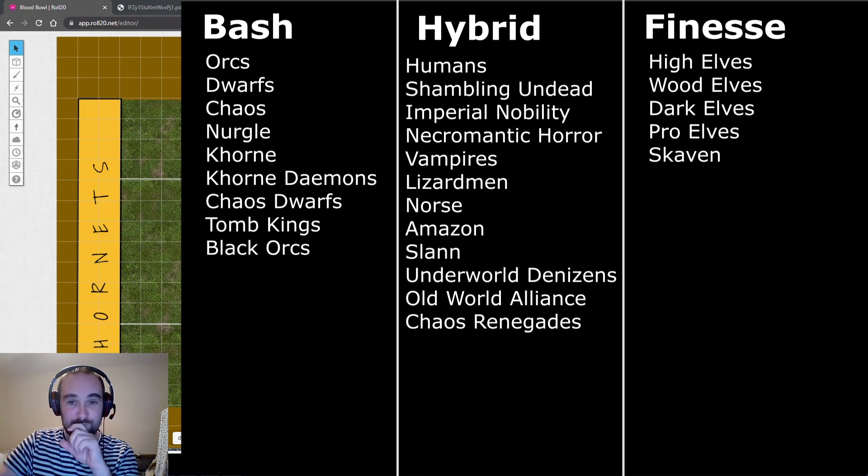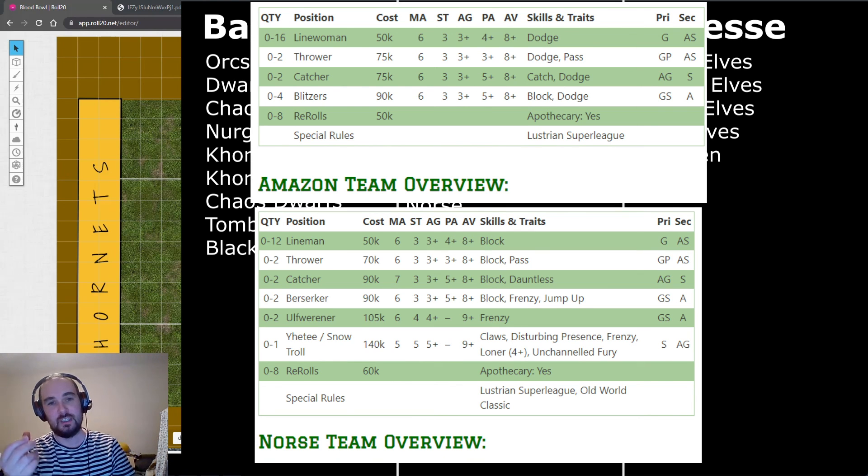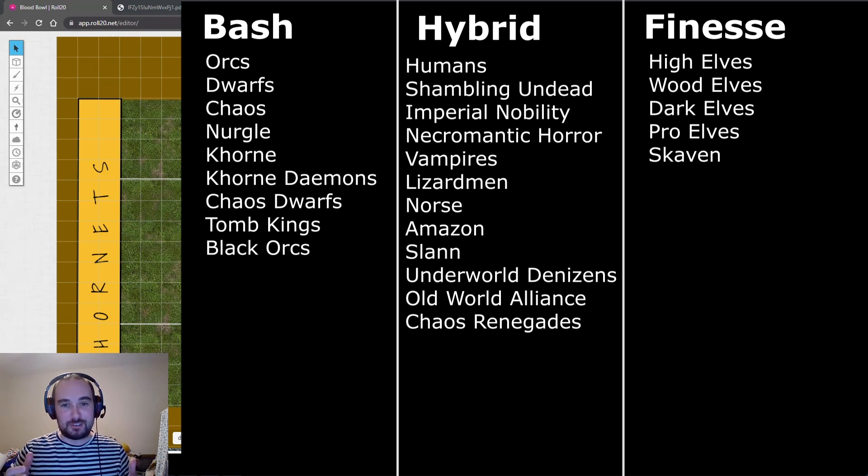One thing to look out for with hybrid teams is their skill coverage. Norse and Amazon teams are great examples - they have almost universal access to general skills, with throwers taking passing skills, catchers taking agility skills, and blitzers taking strength skills. These teams can do everything - there's a player for every task. That's what sums up hybrid teams: you won't have players who can do anything, but you have a tool for every job. The best way to work out what teams you like is just to try them all.